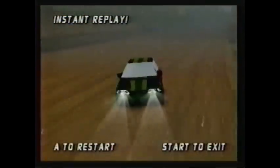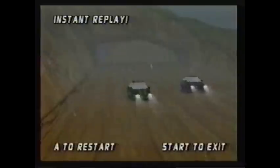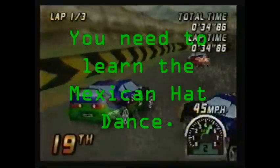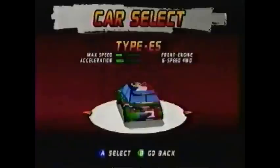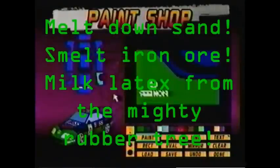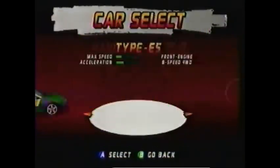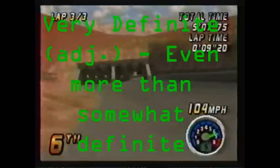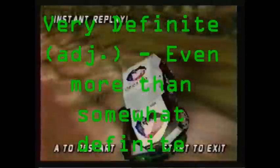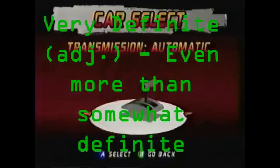But before you can master the treacherous terrain of Top Gear Rally, you need some wheels. And in this game, you build your car from the ground up. You choose the paint job, suspension, tires, handling, and make and model of your car. Each choice you make will have a very definite impact on the results, so choose each one carefully.